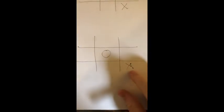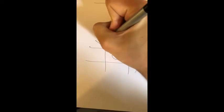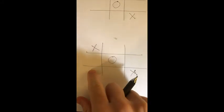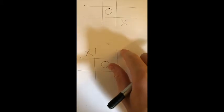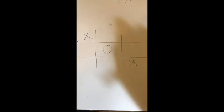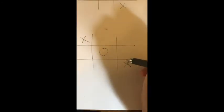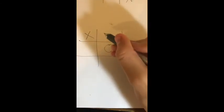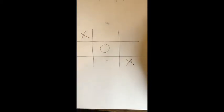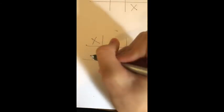If the opposing player puts their O in the middle after you go first in the corner, you always want to put your X in the opposite corner. So if your original X was here and they put the O in the middle, you put your next X in the opposite corner. Since they played the middle on their second turn, this is when it can end up in a tie — if they play their next O on one of the sides, not the corner, it will end up in a tie.